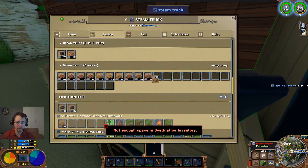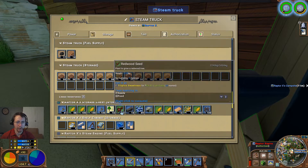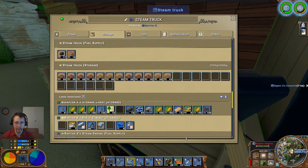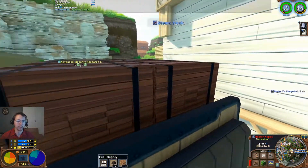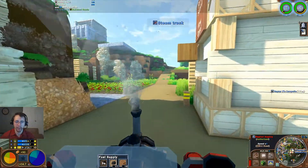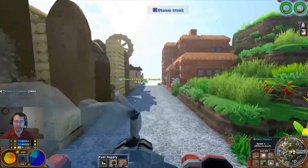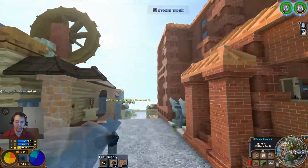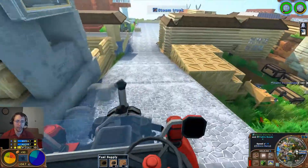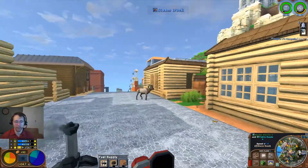I've got both oak and redwood lumber here for sale, and I'm going to go ahead and sell some of that down the road to one of the other people on the server, and hopefully make a quite decent amount of money there. I'm also going to have to restock on my epoxy and plastic because I am completely out of that.